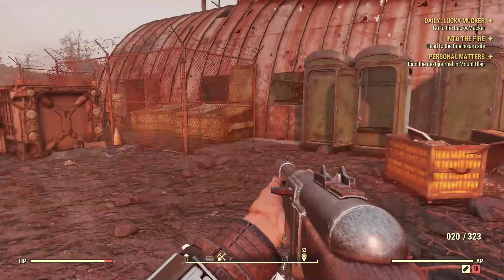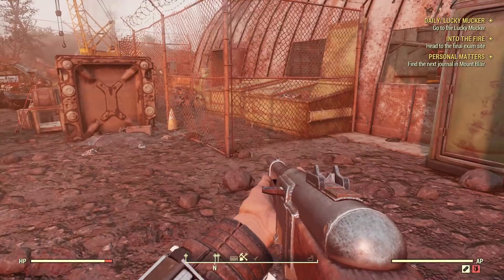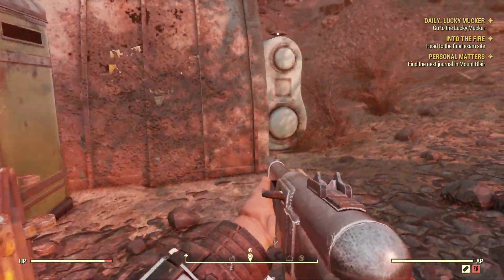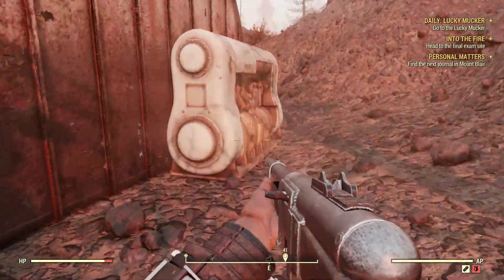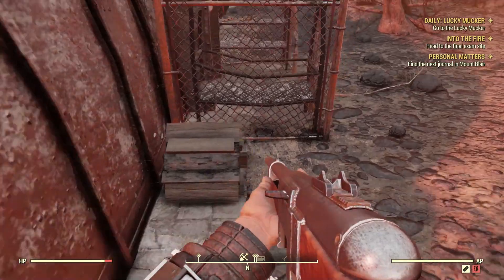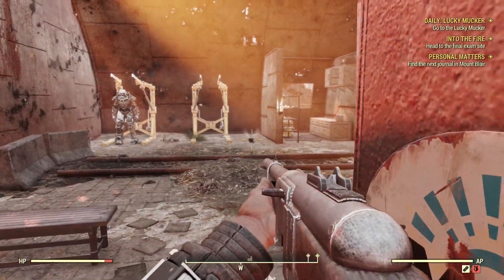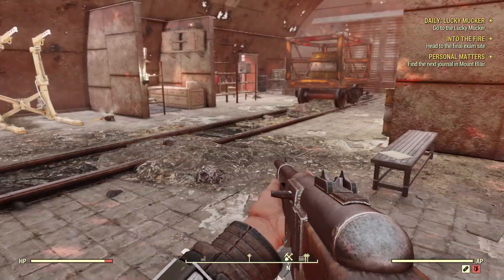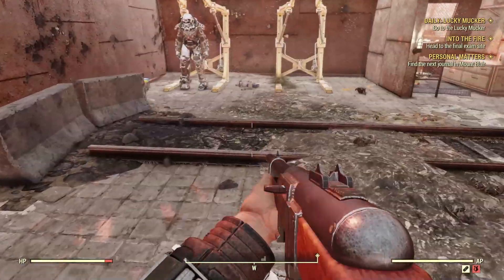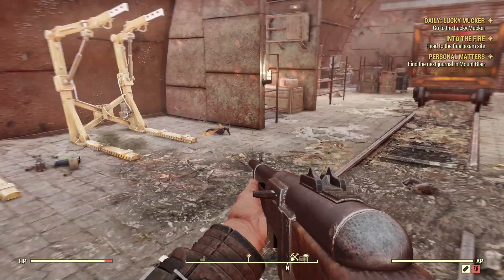Hello everyone and welcome back to Fallout Friday! Now if anyone watched last week, you'll know that we came here because I was being chased by a Scorch Beast and I needed to find something I could use my keys in. I'm going to have another look to see if there are any power armor — yes there is, lovely! Look there's another one over there, oh that's weird. They haven't spawned in correctly.